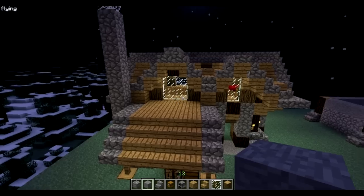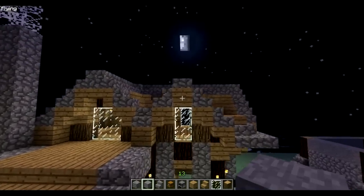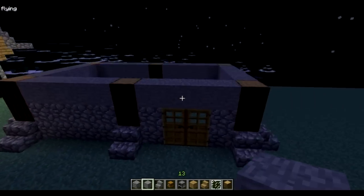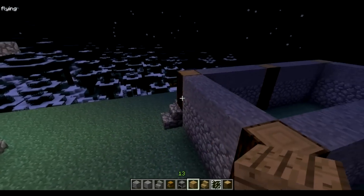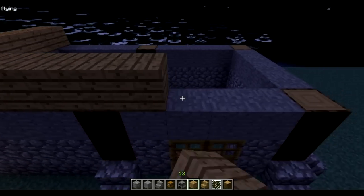So you have a window of two on the left side, and here where the door is gonna be — one window. Now you want to make planks all around.